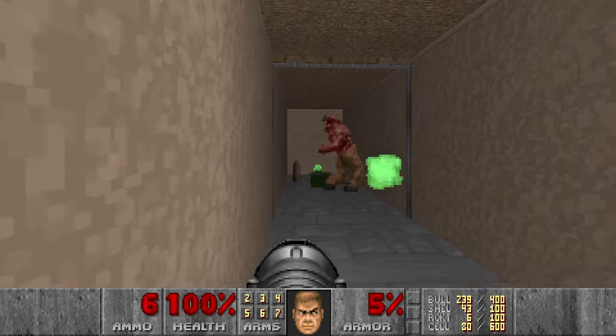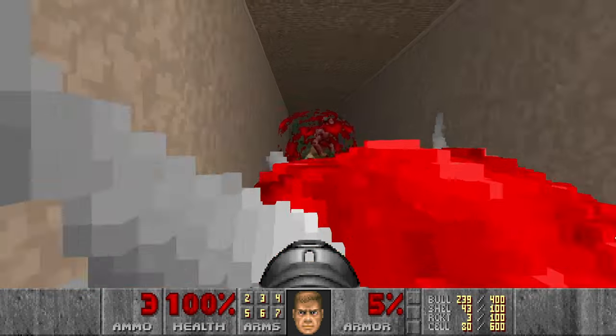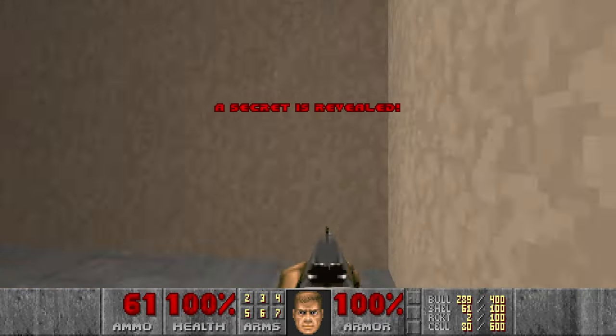Let's go. The Baron will teleport. And then we can kill him — that should be enough, five rockets for the Baron. Let's grab the green armor.